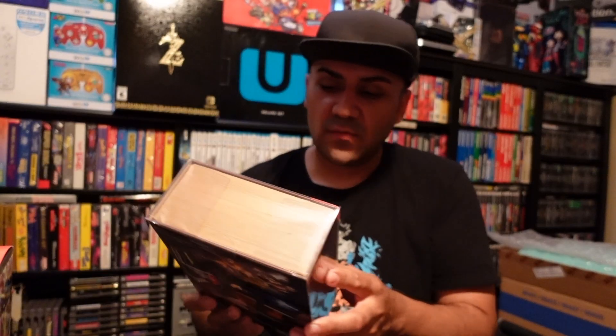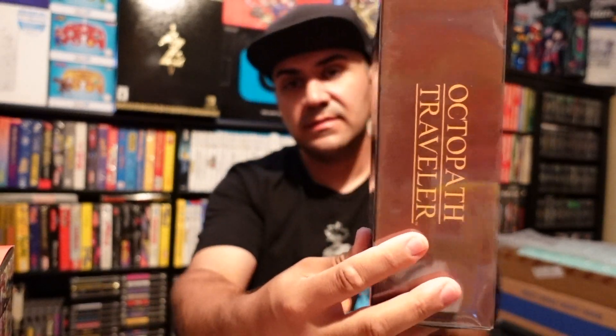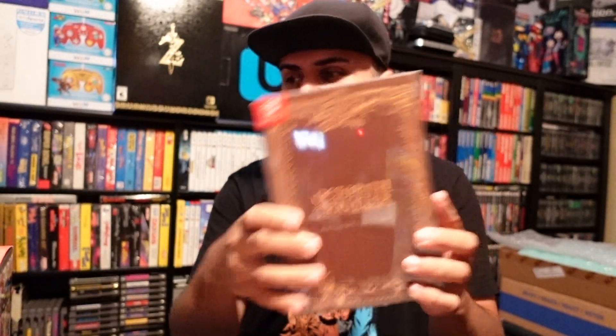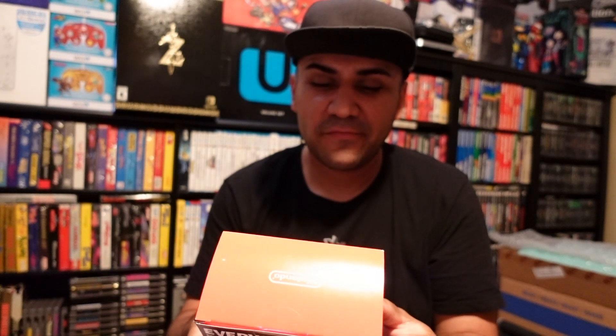I want to start with the Octopath Traveler Wayfarer's Edition — this is the collector's box. It came in this plastic container, which is not something I bought separately; it came with the container. Like I had it for the Wii U, now I have it for the Switch. It's a very recurring game. They recently announced Sora for Super Smash Bros. Ultimate, so I'm super excited to actually play with Sora. I actually voted for Sora back when they had the poll for what character should be added, and I'm glad he's finally in the game.